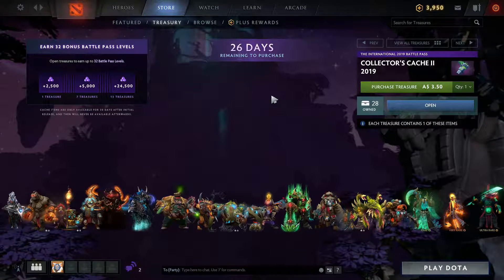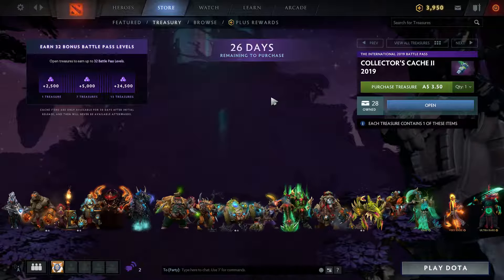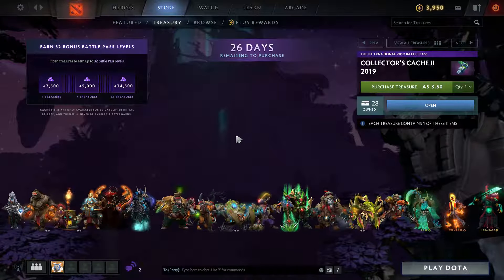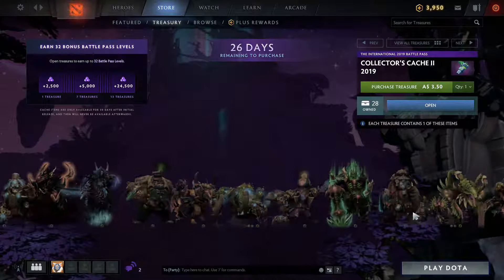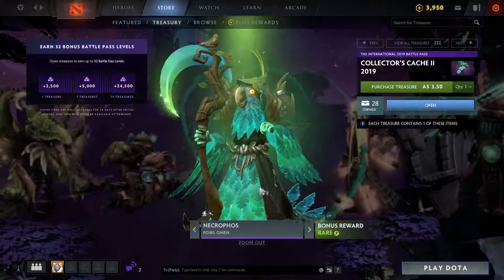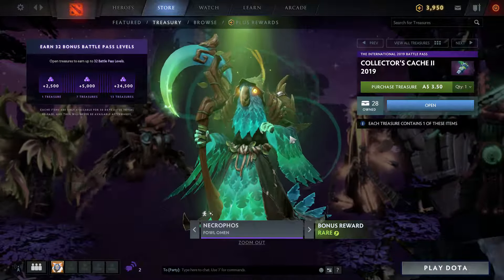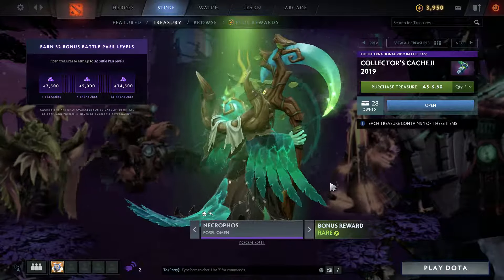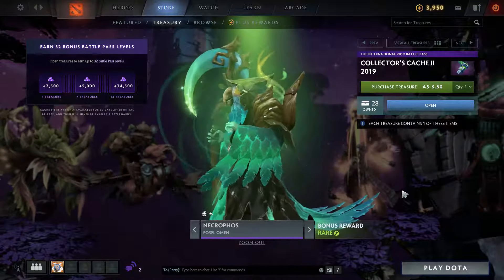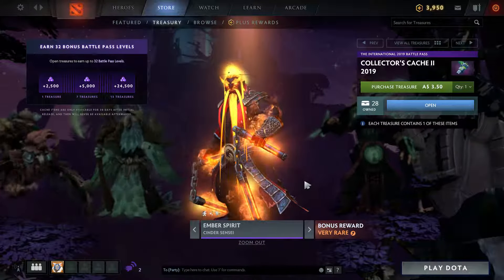What is up guys, this is NewCrown back with another opening showcase, and this time it's the Collector's Cache 2 for the 2019 Battle Pass. This time we are looking to get the Necrophos skin — it's the one I'm most interested in. It's a rare one, and I think with 28 boxes we certainly have a chance of getting one. It changes the outlook of the character entirely — he becomes a bird, and I just find it very unique.